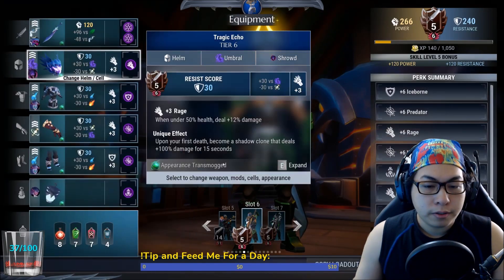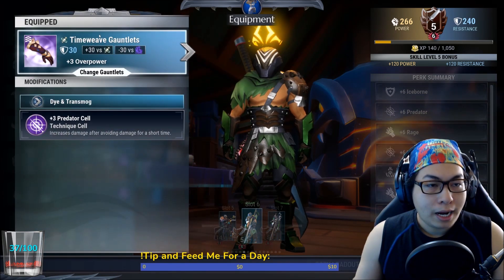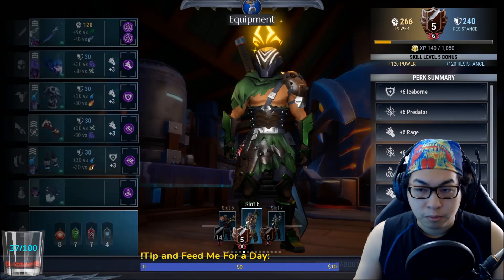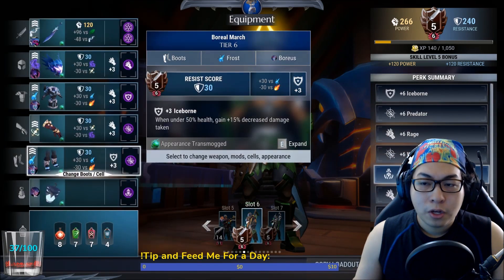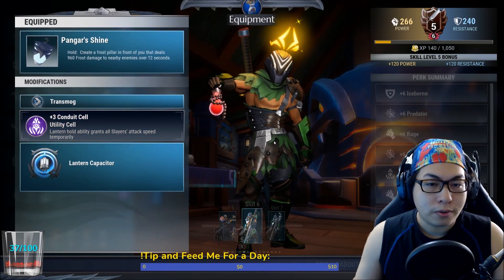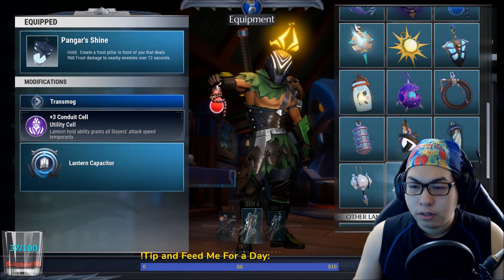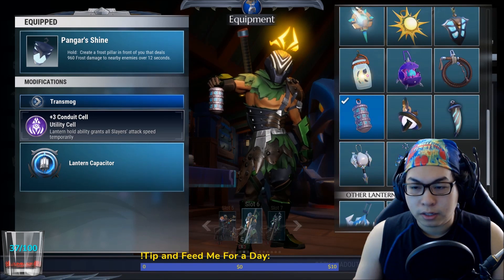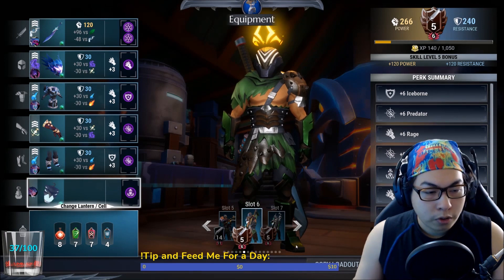Then you've got your Tragic Echo, Rage, Discipline. Boreal Resolve with an Iceborne cell, Time Weave Gauntlets with a Predator cell — gives you some Overpower as well, which is nice — and Boreal March with a Wild Frenzy cell. Pangar's Lantern with one Conduit cell. I really hate this lantern transmog — I'll put this thing on, looks like a Doom Slayer artifact.